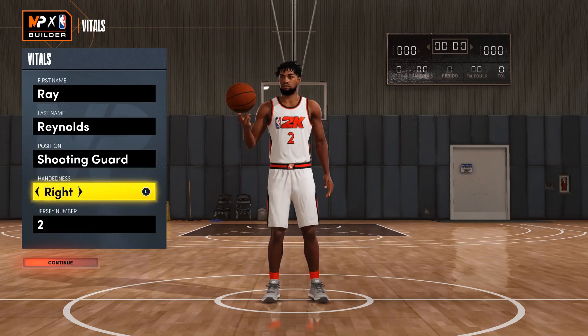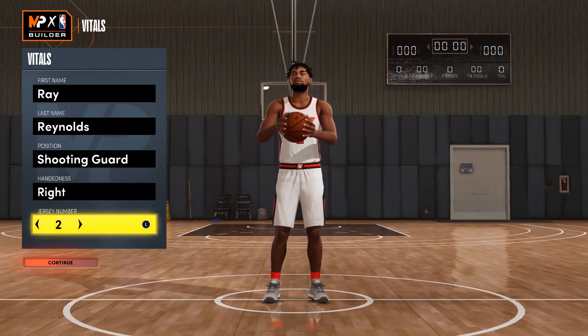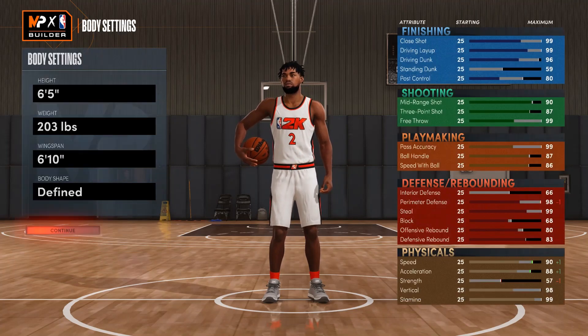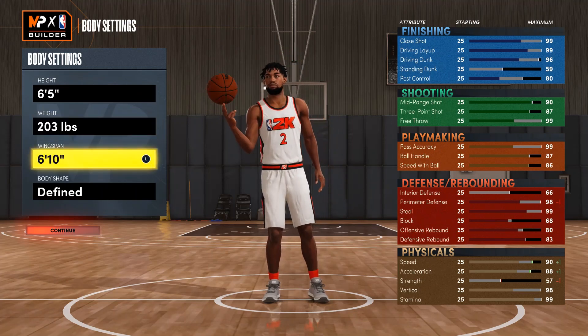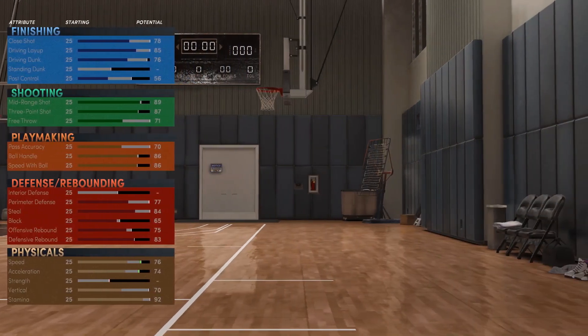For position, make him a shooting guard. Left or right hand don't really matter. Jersey number — I chose number two but it can be any number you want. Height make it 6'5", that's his real height in real life. Weight make it 203, wingspan 6'10", body shape defined — or you can do any body shape, it really don't matter.